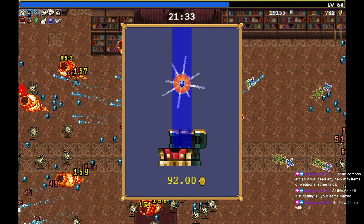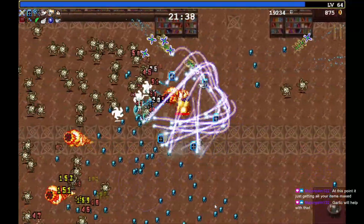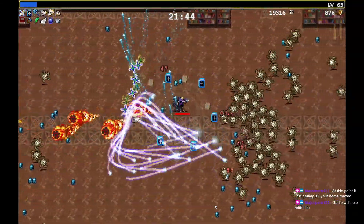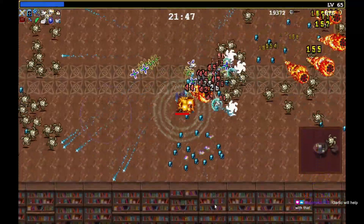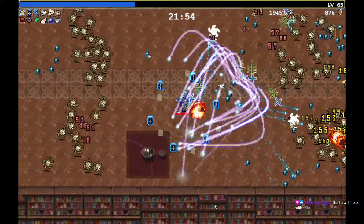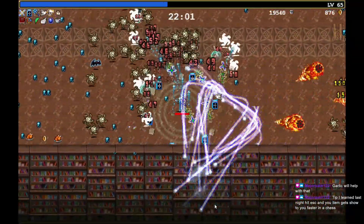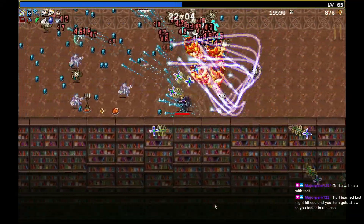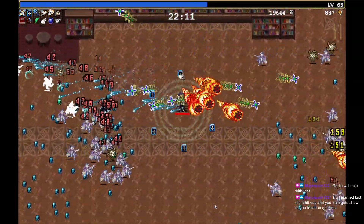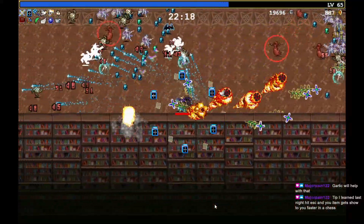Coins are nice though for the overall upgrades. Actually took a little bit of damage. Oh, I didn't want that chicken. Tip I learned last night: hit escape when an item gets shown to you — it's faster than a chest.